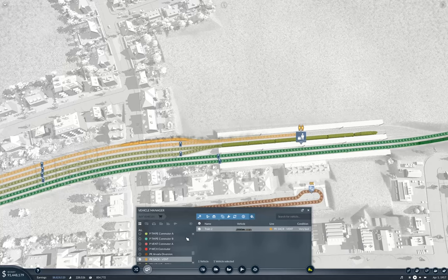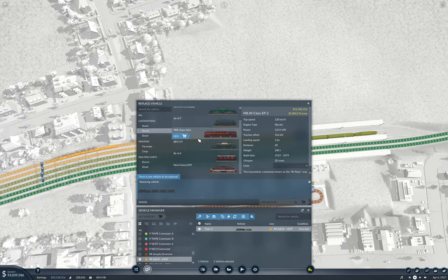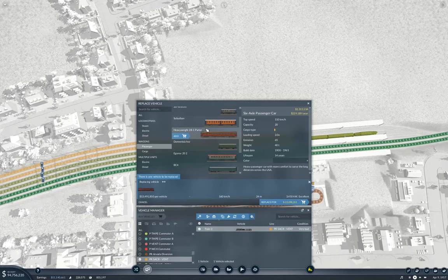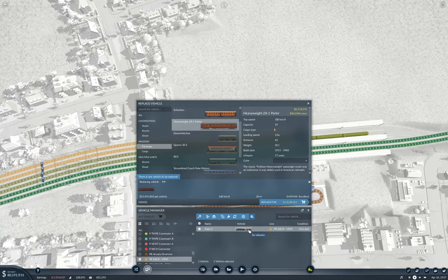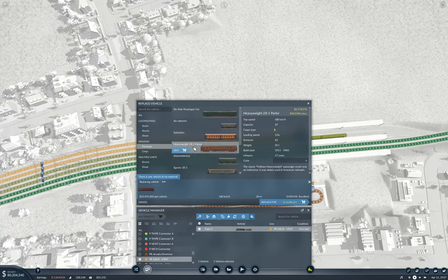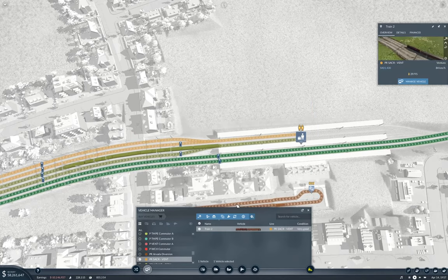Manage vehicle — replace. Electric. There it is. Add passenger heavyweight parlor — one, two, three, four, five. Yeah? Replace.